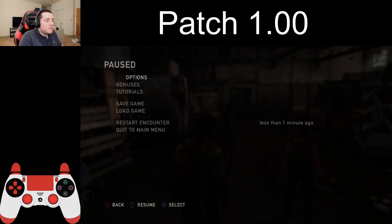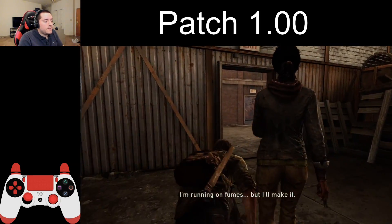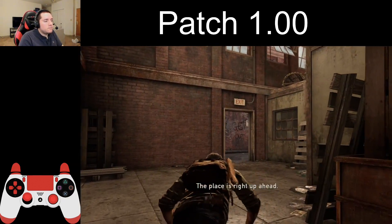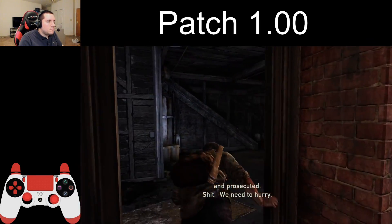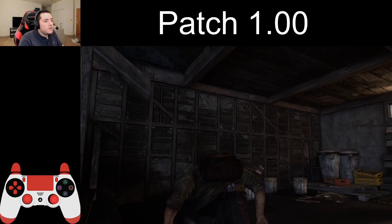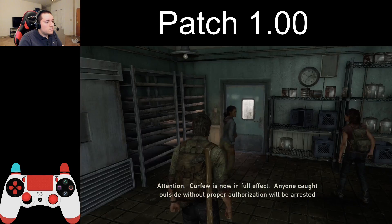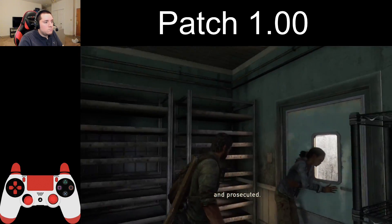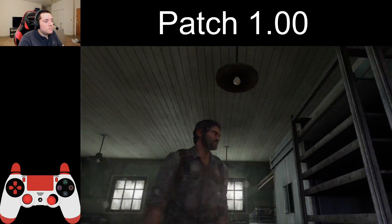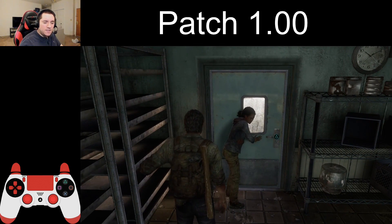Here we are in the cargo section — we just ran past all the soldiers and now we're going to crouch walk past Marlene. This has nothing to do with AI; it's just a visual difference. Notice how dark it is in here — it's really quite dark. The lighting in here seems pretty dim, just sunlight coming through. Let's see how this area looks on the latest patch.